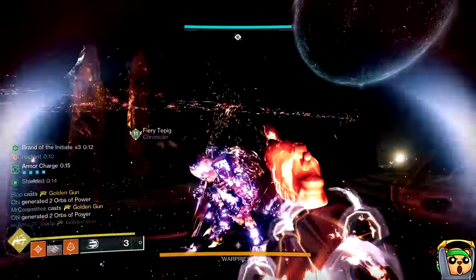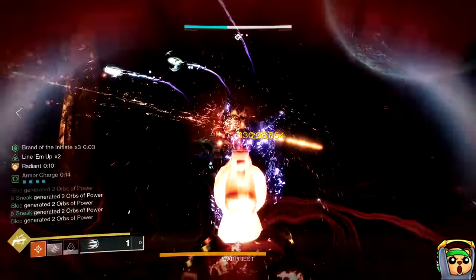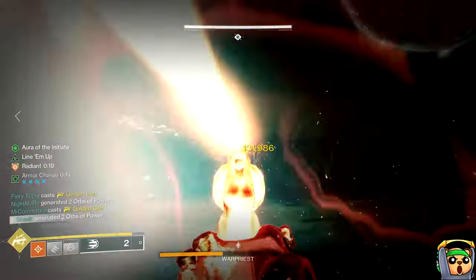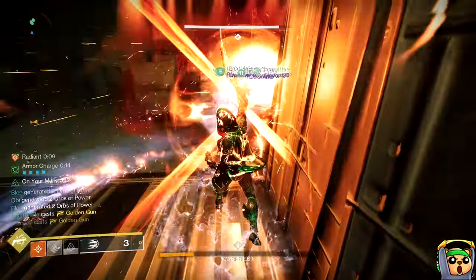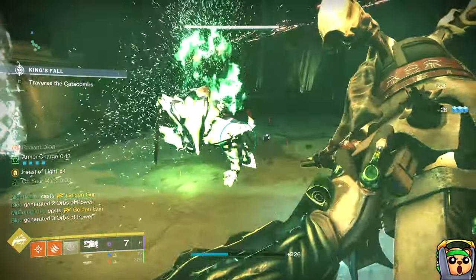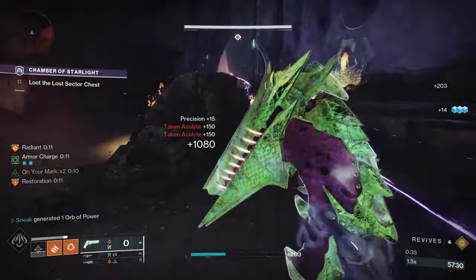With the double perk thing in mind, in column three you can have both Vorpal and Relentless that you can switch between, or maybe Chain Reaction and Repulsor Brace. In the fourth column you can switch between Surrounded and Whirlwind Blade, or Eager Edge and Bait and Switch. You can mix and match — have Relentless and any perk in column four, or have Surrounded plus Vorpal for double damage perks at the same time. You can also swap to Eager Edge between transitions in a dungeon or raid. Very, very good sword — highly recommend trying to find a god roll.